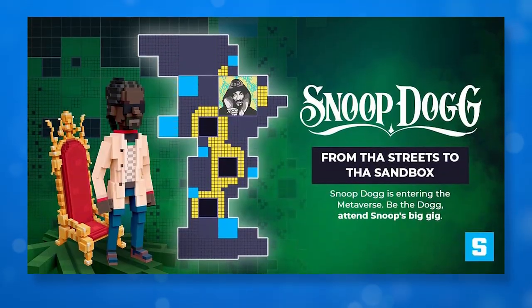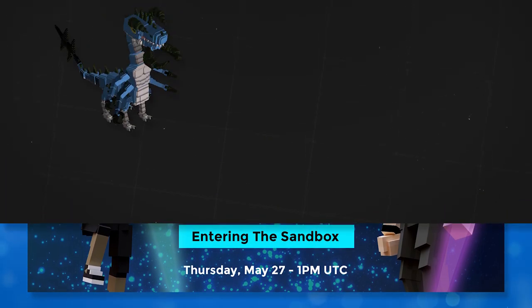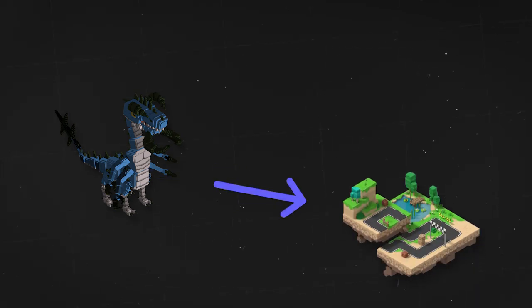Sandbox also collaborates with Snoop Dogg, musician Richie Houghton, and the American television program Hell's Kitchen. Sandbox players can interact with their assets — any item can be installed on their land, improved using gem and catalyst tokens, and sold on the marketplace.